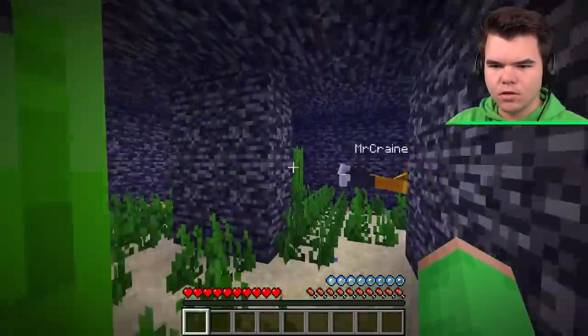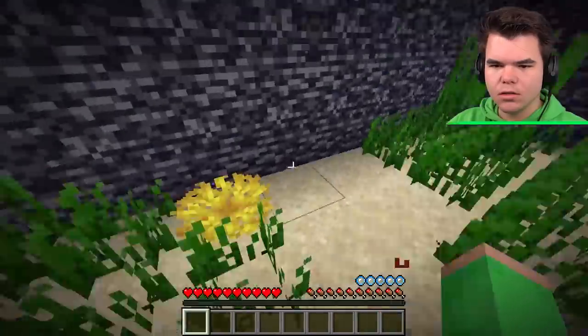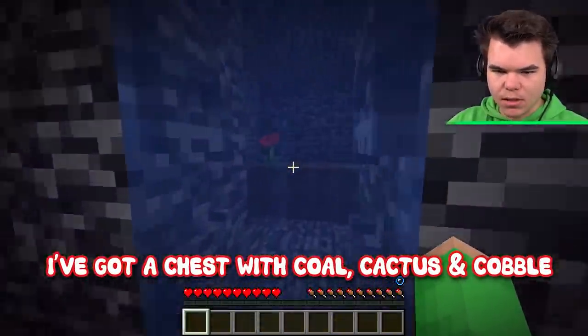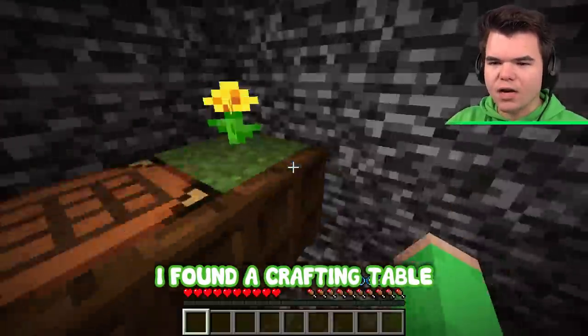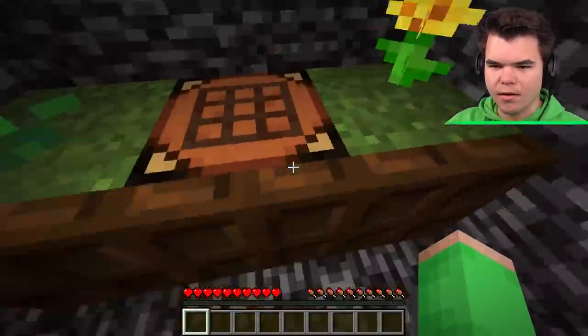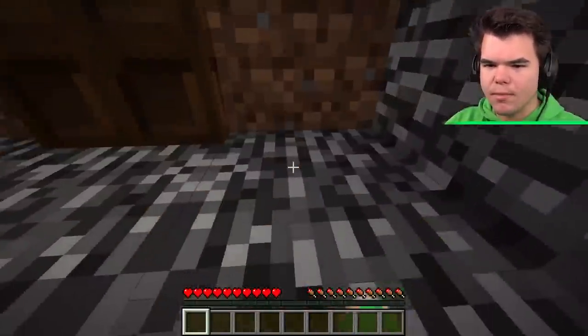What do we have to collect down there? We've got a chest with coal, cactus, and cobble. I found a crafting table. You guys can come this way. And there's flowers here as well — maybe we can break those.